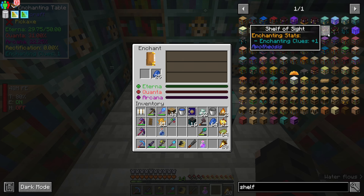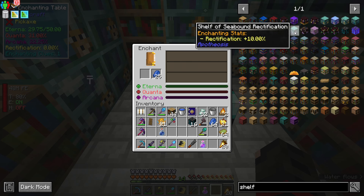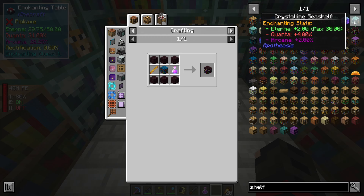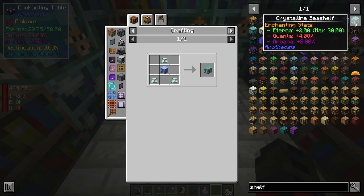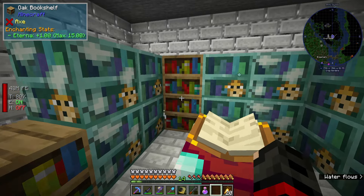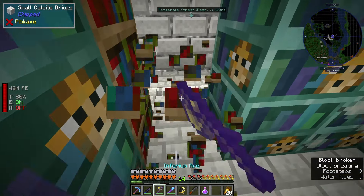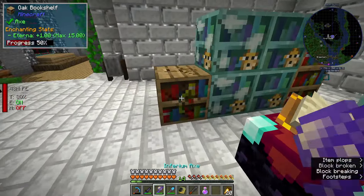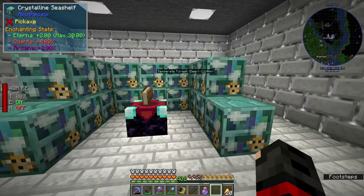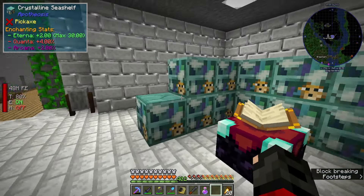Now we basically have to go bookshelf shopping and find where we can get these sorts of stats. We can certainly just make this work by crafting more crystalline seashells and I think I'm inclined to do that actually, just because I really don't want to use the nether-related shelves because they require potions of regeneration. Every single shelf is now a crystalline sea shelf.